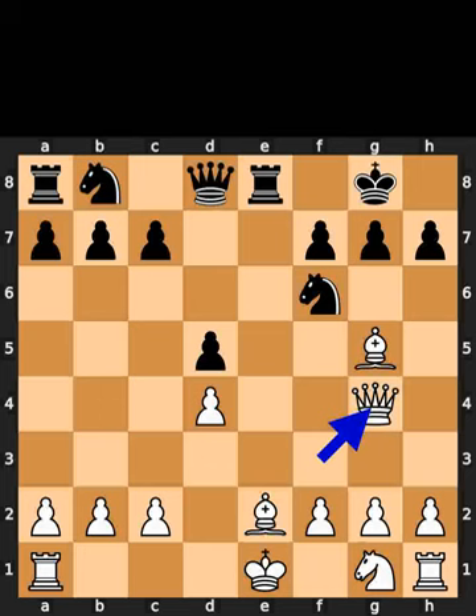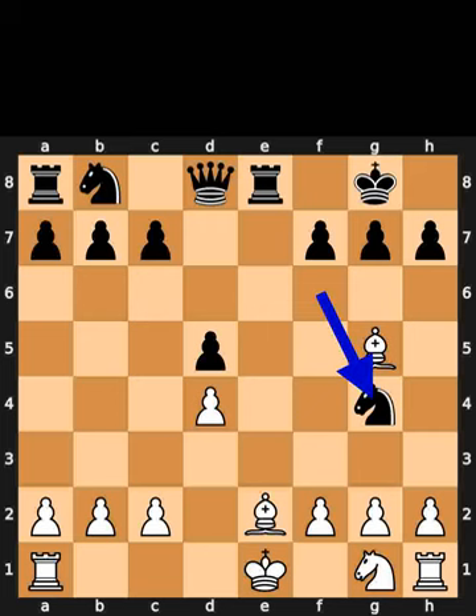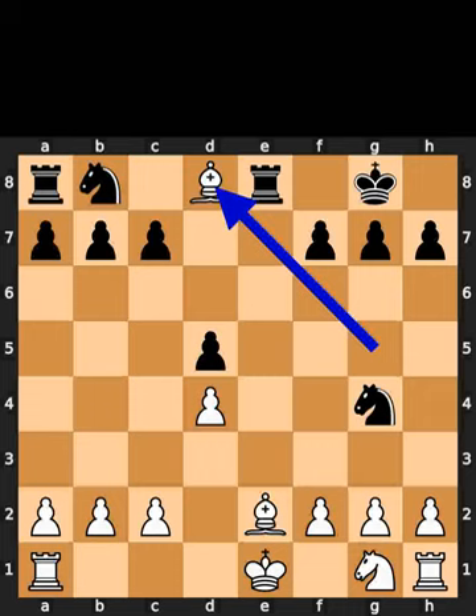White takes the bishop on g4 using the queen. Black takes the queen on g4 using the knight. White takes the queen on d8 using the bishop. White plays knight to f4, check.